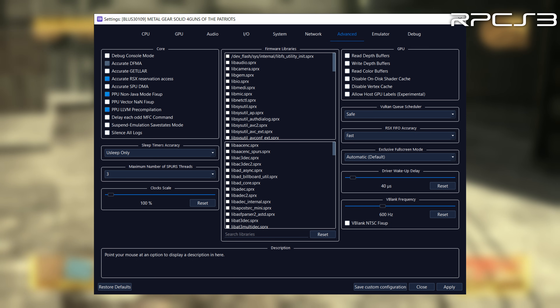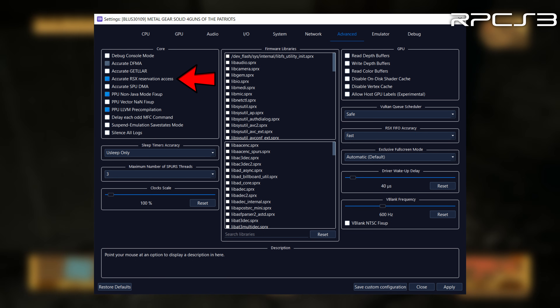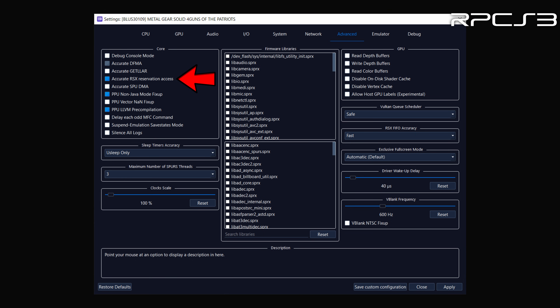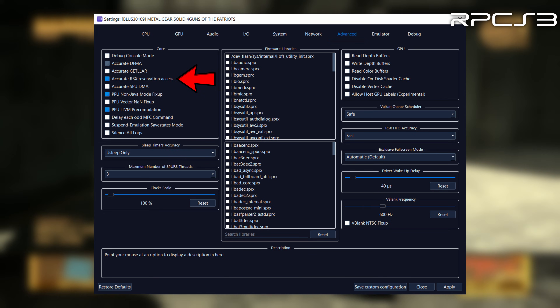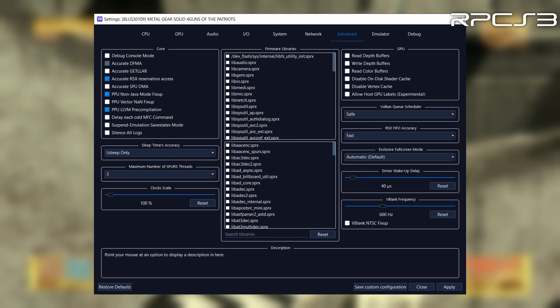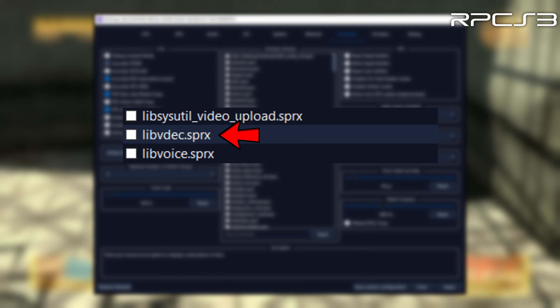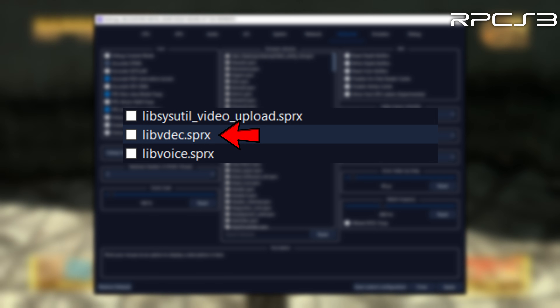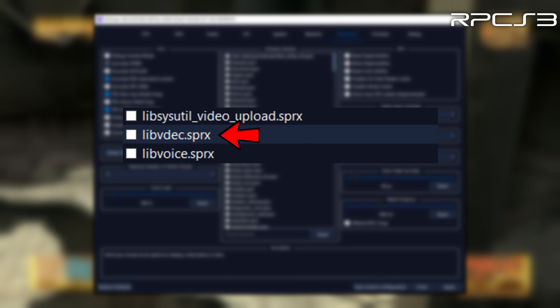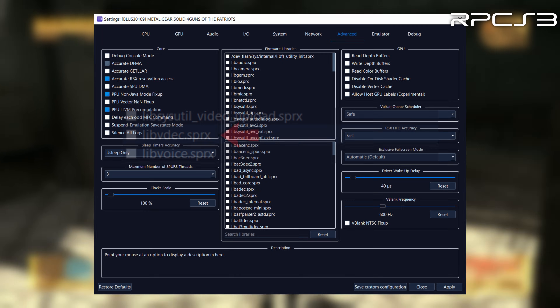There are a couple of settings the wiki recommends that I'm less certain about. Accurate RSX Reservation Access did not seem to do anything on my PC, but you can try it yourself. The other is enabling a library to properly play FMV cutscenes, but in my experience the FMV cutscenes play just fine without it — and when I enable it, I get horrible stuttering on FMV cutscenes, so I left it disabled.